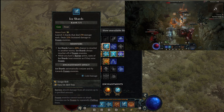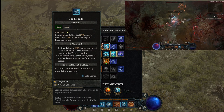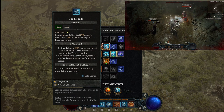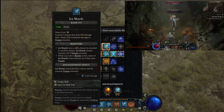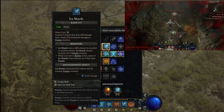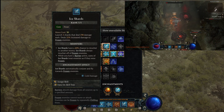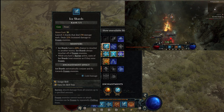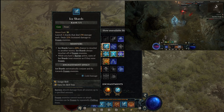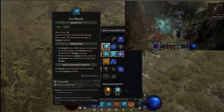That affects each enemy that explodes. Ice Shards have a 40% chance to ricochet — they always ricochet off of frozen enemies, and Ice Shards automatically conjure and fly towards frozen enemies. While you have a barrier active, casting Ice Shards treats enemies as if they were frozen. That's how we proc those other two modifiers. So we're dealing 25% increased damage to frozen enemies, always flying towards them, and we're going to ricochet. While we have a barrier active, enemies are treated as frozen.